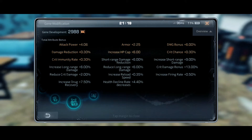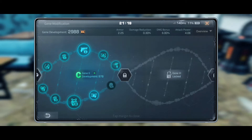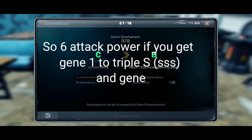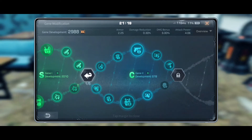My attack power is now 4. If I upgrade Gene 2 and get the rating to B, I will get one more, which leads to me having 5 attack power. And if I get Gene 1 to triple S, I will get one more — that's equal to 6 attack power.